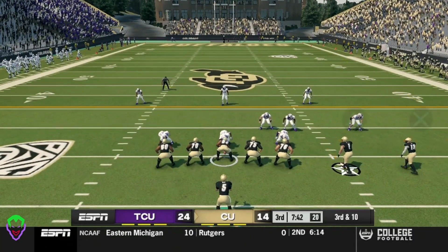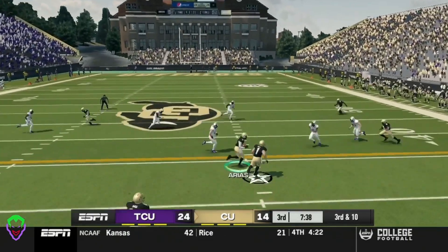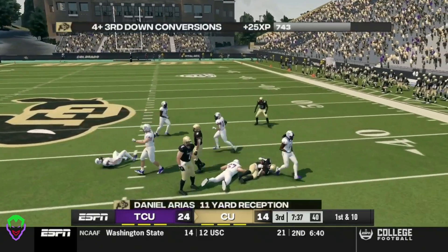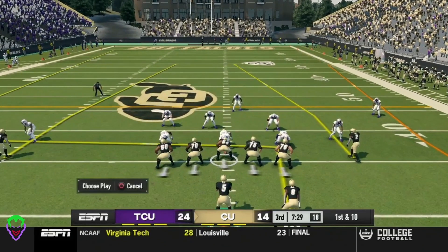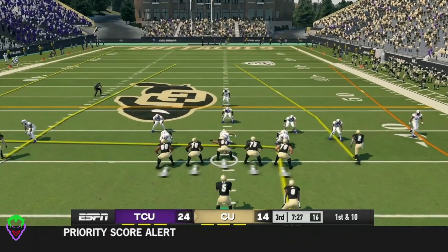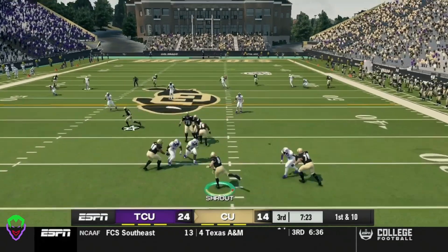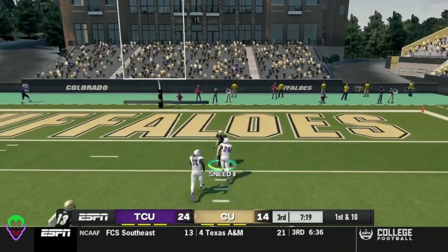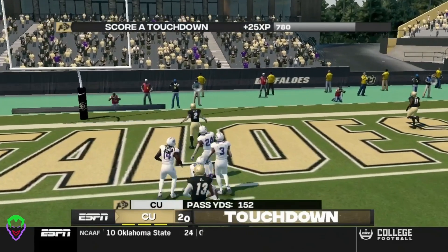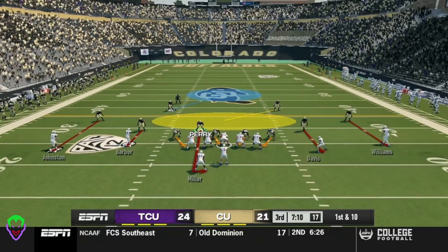Colorado ball, third and 10. Quarterback Strout is in the backfield, throws it right to Arias for a first down on an 11-yard reception. Strout calling an audible, calling for four verticals — drops back, tries to find an open man, has one, can he make the connection? And he can. Sneed the Second with the touchdown. Colorado makes this a three-point game. What a pass by Strout.